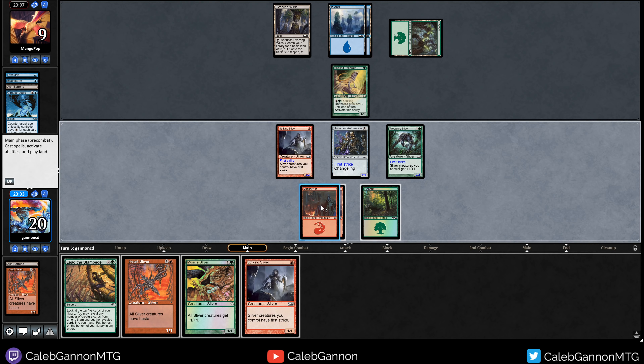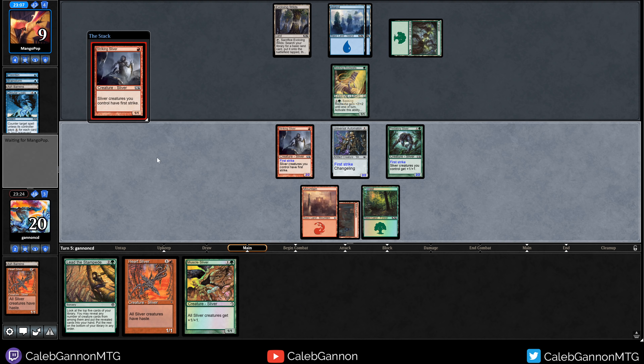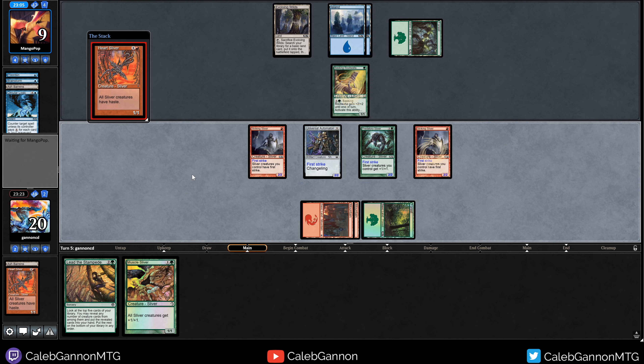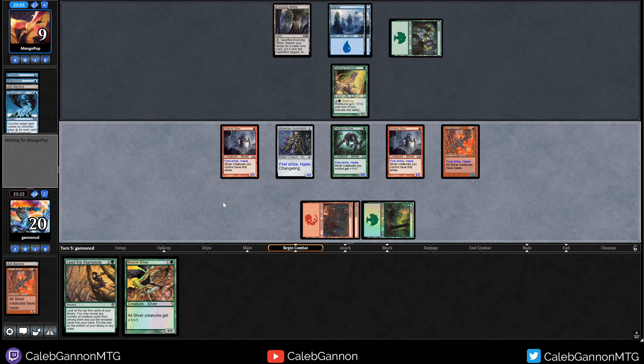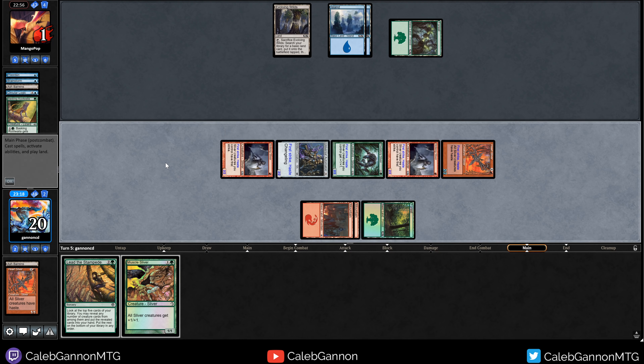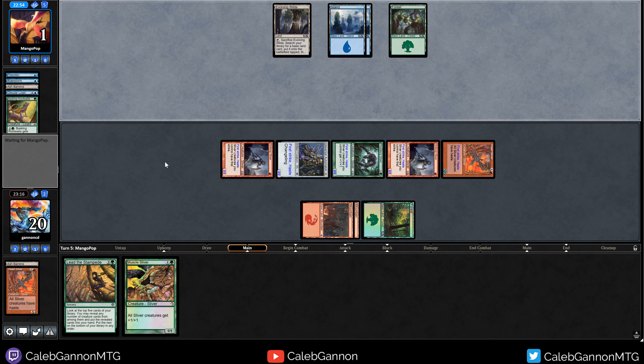Let's lead with Striking Sliver since it's less important — if they counter it then I can play Muscle Sliver. If they don't have counter spells they just die. I think they're just dead. Swing out — they go to one. Trying to think what card that was... Okay, they didn't even shuffle. They're just dead. On to sideboarding.